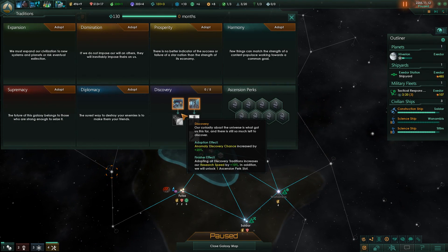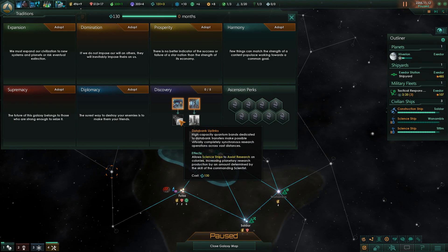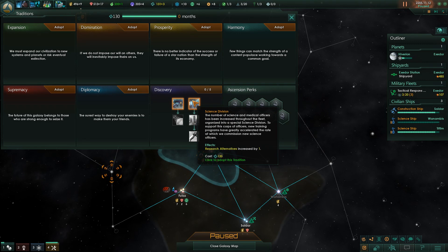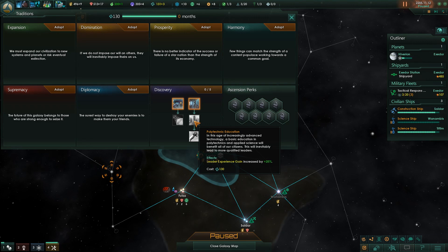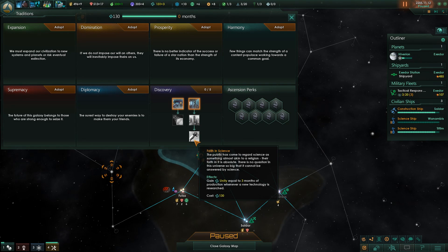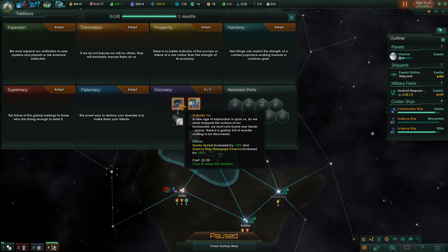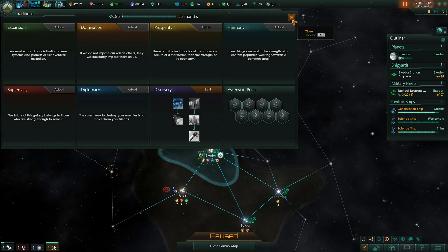Unity tradition. One thing to note is that the traditional planetary survey core tradition is gone. You can't now get extra science from surveying planets - you get other things. Research alternatives or faster survey speed, which is the obvious one to go with.